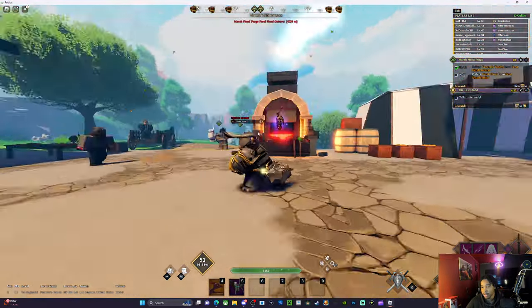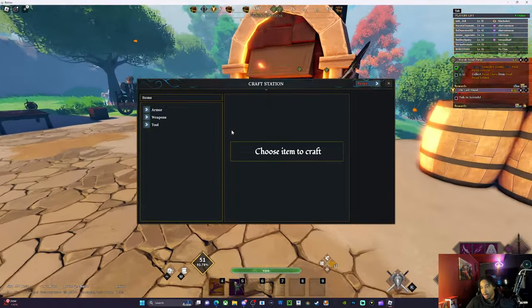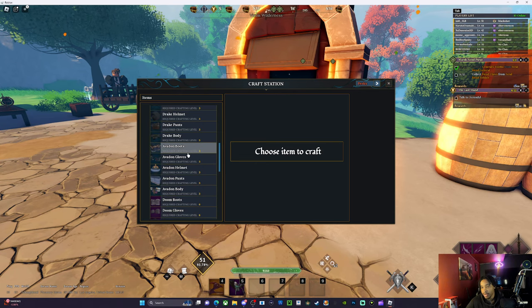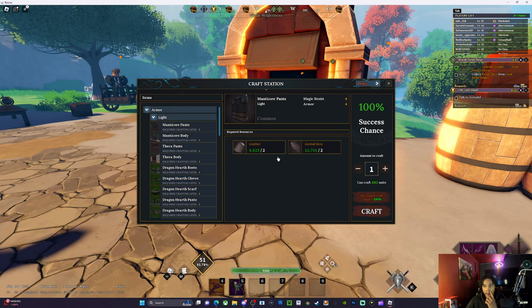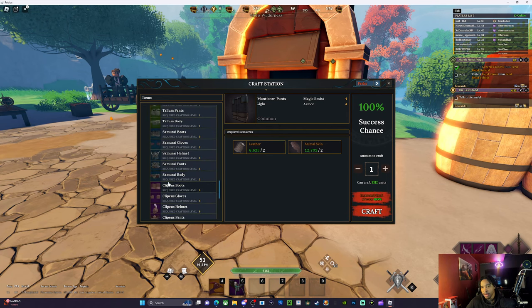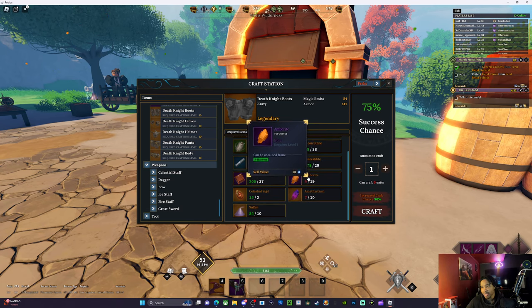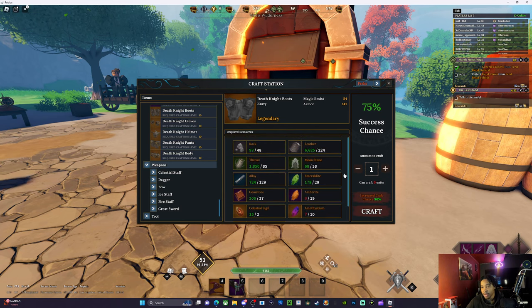So I'm going to go ahead and show y'all exactly what y'all need for this set. First thing, the armor is easy to get — gemstones and stuff like that. The best thing to do is craft. Look at the materials: rocks and stuff are in this area. Amberite — you'll find this in the catacombs. Alloy can also be dropped by the NPCs in the catacombs.